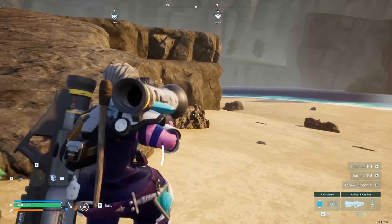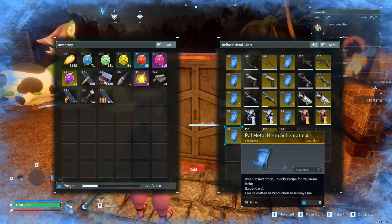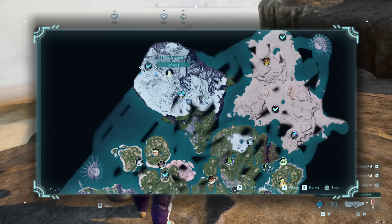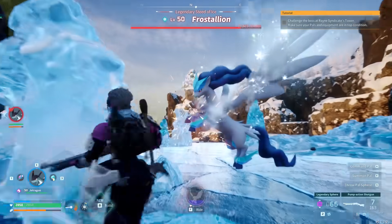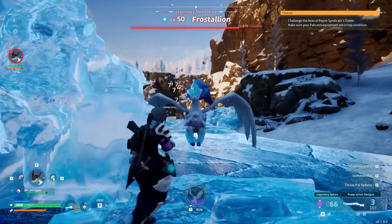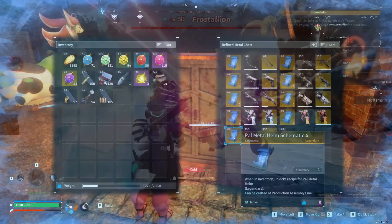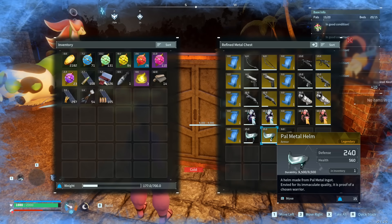Then we have our three remaining legendary schematics, all of which are for different parts of your armor collection. First, we have the legendary PAL metal helm schematic, which comes from Frostallion — the legendary PAL boss located in the northwestern side of the giant ice island on the north side of the map. Again, this is a pretty tough fight. Your best bet is to use the terrain as your ally and bring a particularly powerful fire pal, as Frostallion is of course an ice-type PAL weak to fire. The regular PAL metal helmet, which is the late-game helmet, is 150 defense with a 350 boost to your maximum health. The legendary version is 240 defense with a 560 boost to your maximum health — quite a lot of value from just your helmet slot.